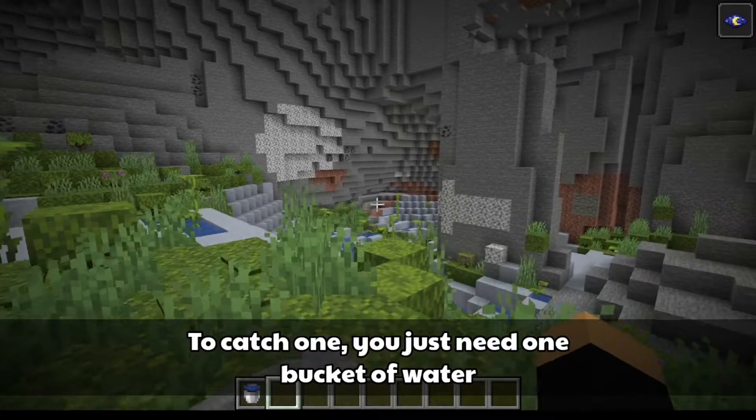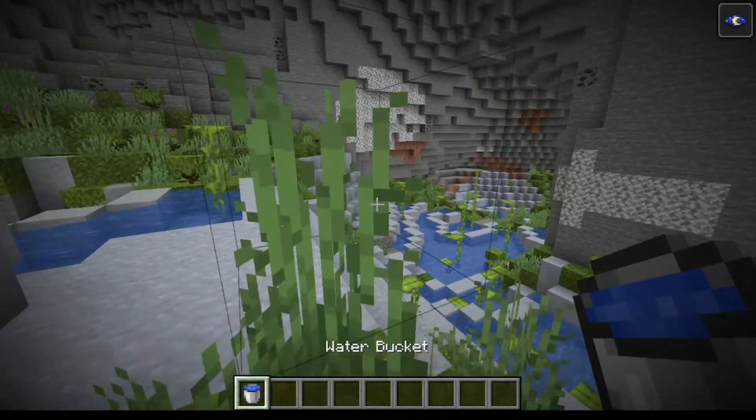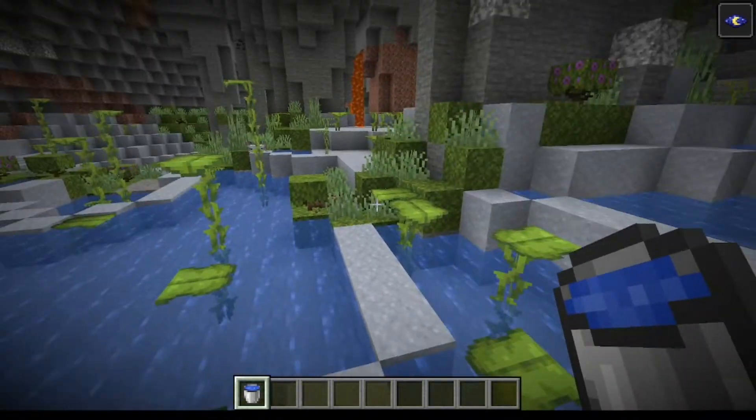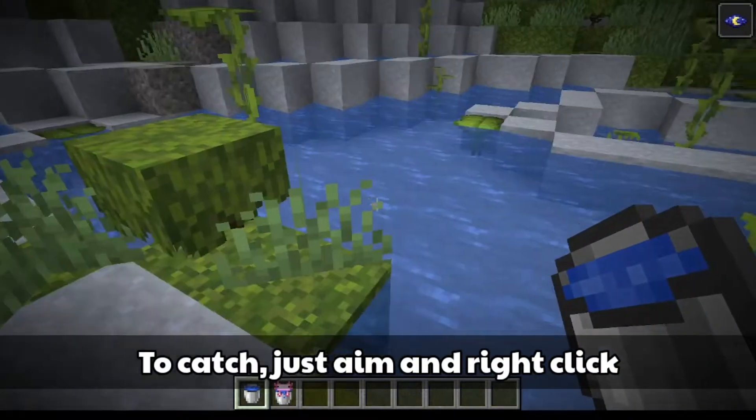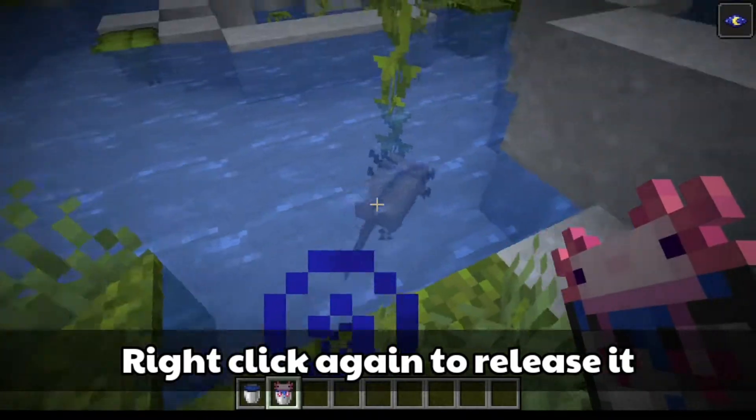To catch one, you just need a bucket of water. So here is one. To catch, just aim and right click. And there you have it. Right click again to release.